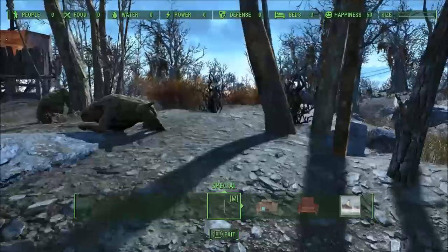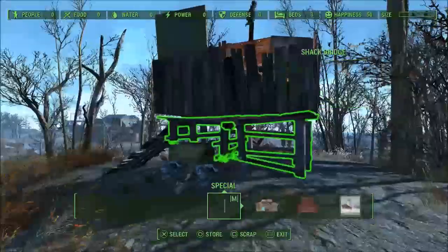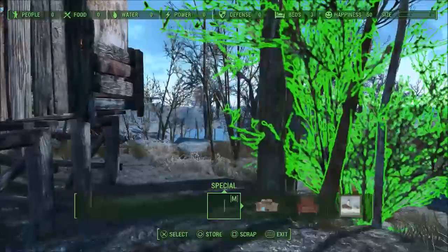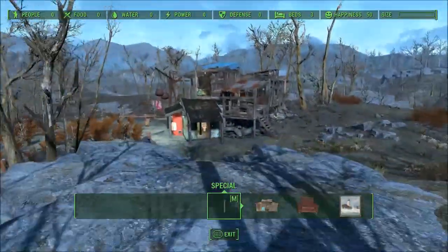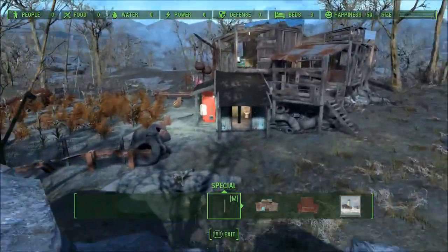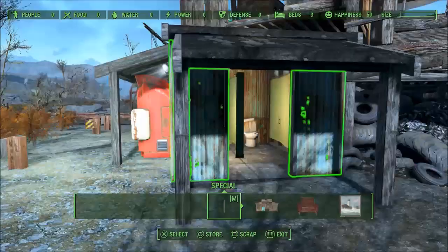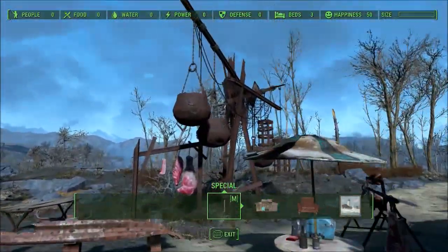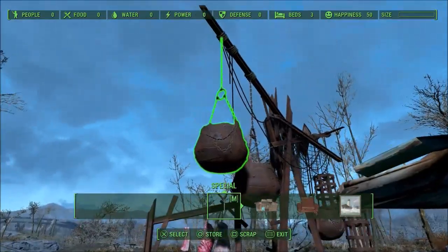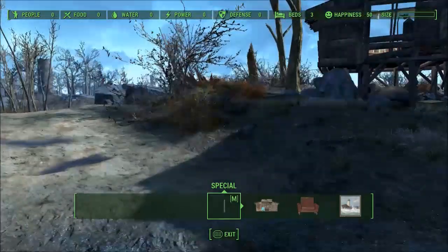We do get the top of the hill, which is great. If you're used to Breakheart Banks you know this was a settlement, so we have some great area to build, convert, store stuff, or rework it — with the appropriate mods, of course.